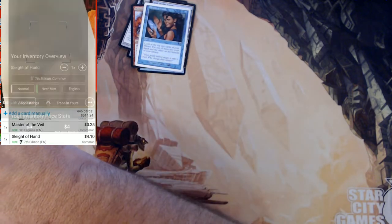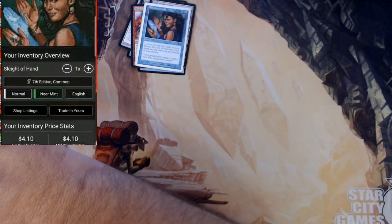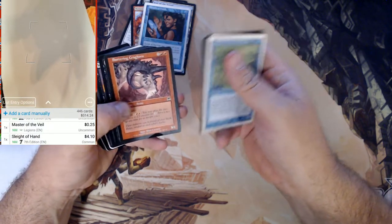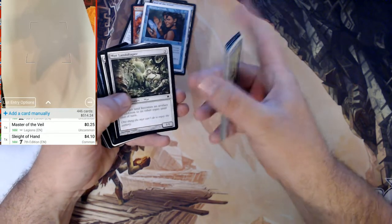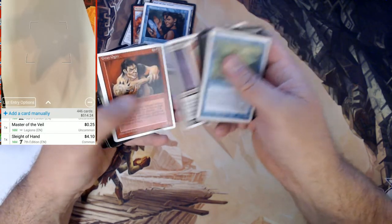What would that be in foil, I wonder — a 7th Edition Sleight of Hand — 89 bucks! We just have the regular one now. Yeah, there haven't been any foils in this box at all. All the foils were in the binders that we went through before. Nothing that big though. There we go.